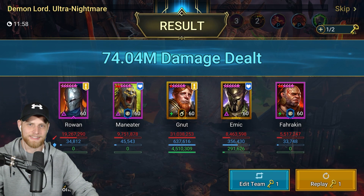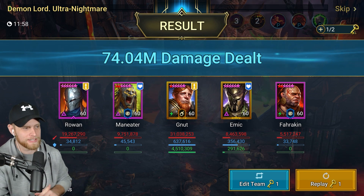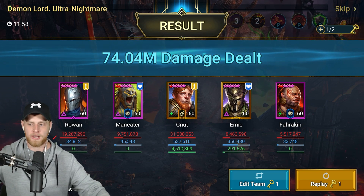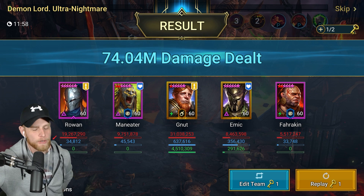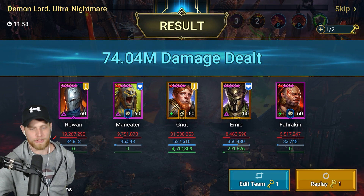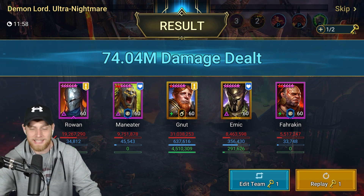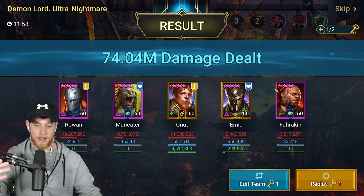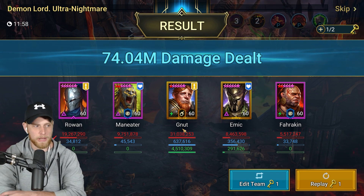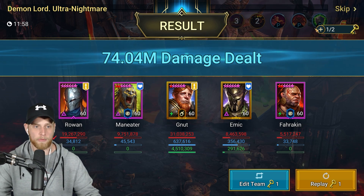A beautiful 74 million damage total — no Seeker, no Deacon, no Aeris, nothing like that. Rowan coming in with 19 million, Maneater with 9.7 million, Newt with 31 million, Emic with 8 million, and Farrakhan with 5.5 million. This is some fantastic damage. Obviously you need Newt, but you can make some adjustments to these champions and this team will still work fantastic.